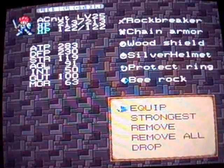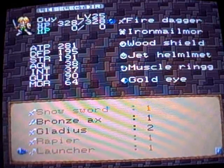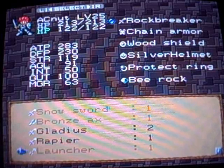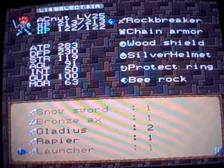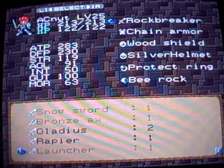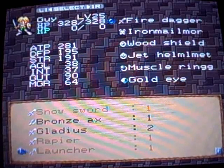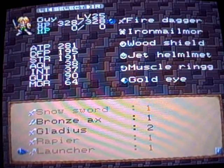So far, weapons aren't real great. I've been swapping around depending on what I need elementally. Bronze Axe is my best for Guy, and Rock Breaker my best for Maxim, which is pretty poor at this point. Usually you've got some of those elemental weapons that start showing up in the 20s, like Mist Rapier, Red Saber, Free Sword. But what I have had good luck with are jewels. I've got a B-Rock and a Gold Eye, which are two of the key jewels that you need in a start from scratch run for beating Blue Mimics.